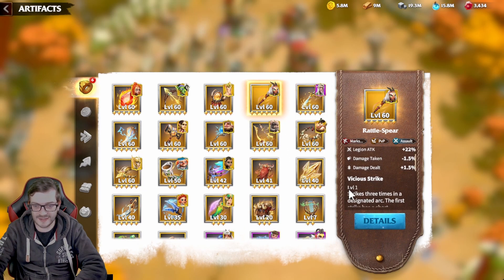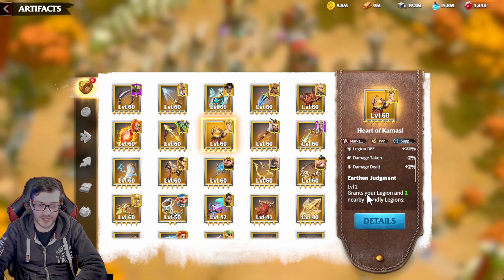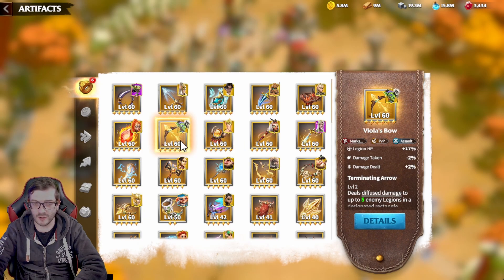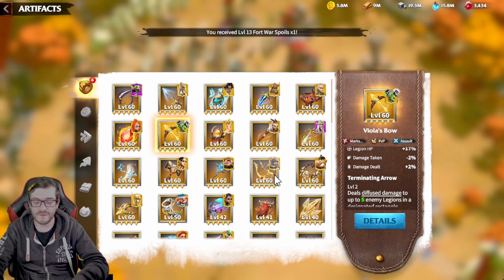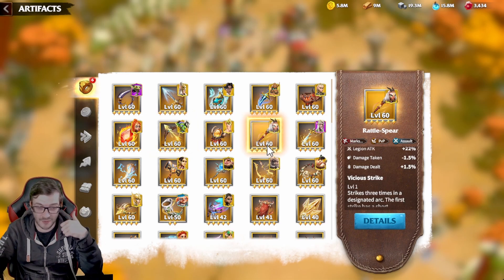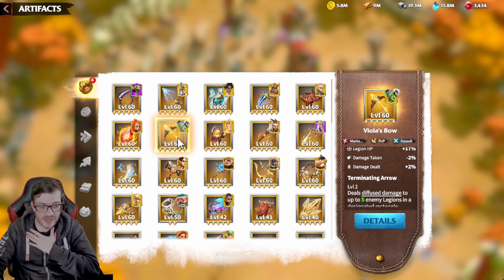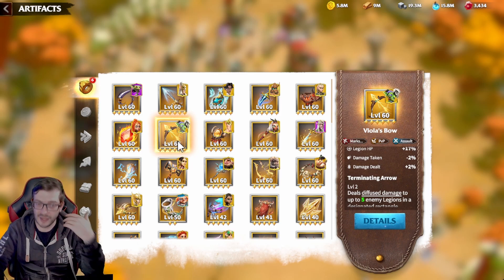For these artifacts — I've got a level one rattlespear, level one gold crest, level one gilded crossbow, but Kamasi is level two and Viola's bow is level two. For myself, I want to unlock and max out rattlespear, Viola's bow, and Heart of Kamasi. I think these are the three most impactful artifacts for archers.